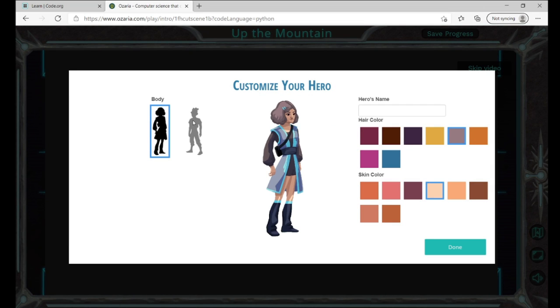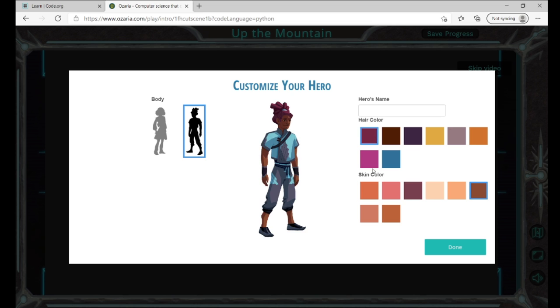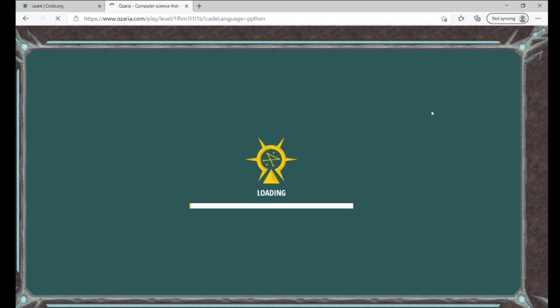Okay, let's first design our character. I always go for blue hair and purple skin because I like that elf look. I'm going to name mine Slash-E — that was my other name — but Slash-E Dance Llama, so that's my name.